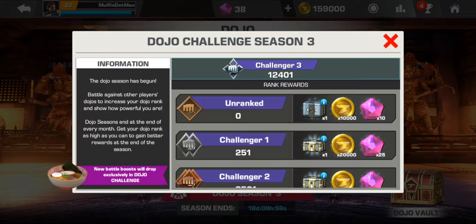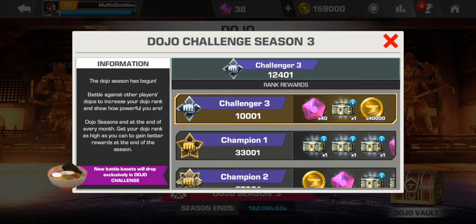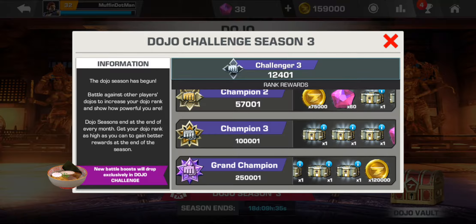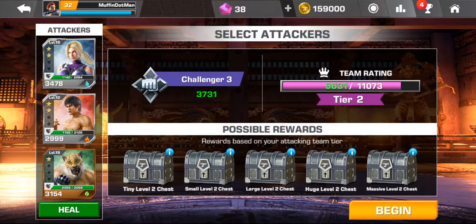Then you've got Dojo, which is quite interesting because it goes in seasons — every month it changes. At the end of the month, depending on your ranking, you get a reward box which could possibly contain a character or fragment. Right now I'm at Challenger Three. You've got unranked, Challenger One, Two, and Three. This is after 11 days — I haven't grinded the game too much but I've played every day, and rewards get much better the further you climb.